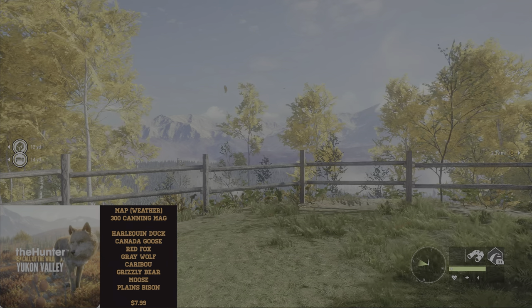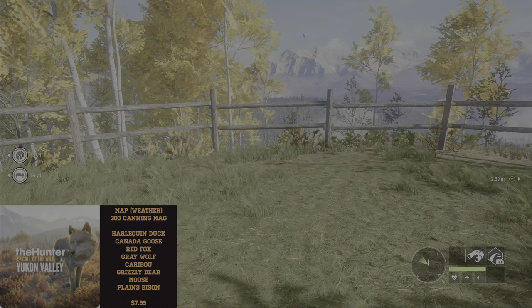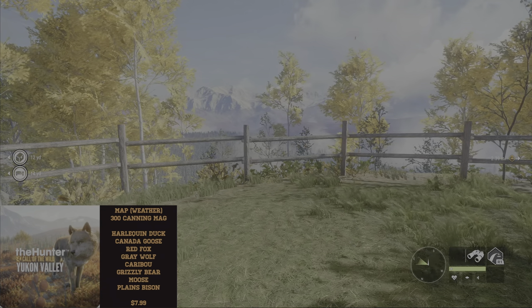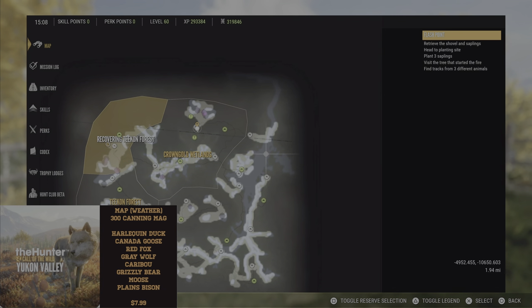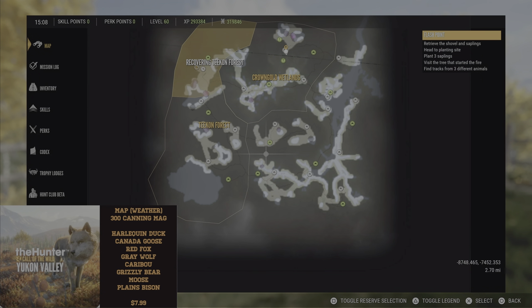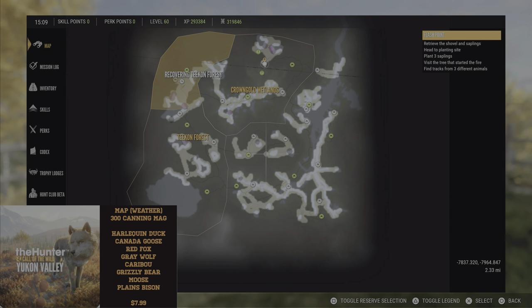The next map is the Yukon, a pretty unique map with dynamic weather. You could be in clear conditions and then the next minute it's snowing — it accumulates on the ground and you'll be crunching snow similar to Medved, then it goes away at different times of day. It's a beautiful map with mountains, great woodland, great lowlands along the waterways. There's a huge river system, lots of lakes, and outposts that are well placed near water sources throughout the map.